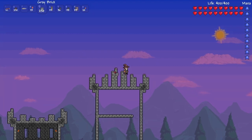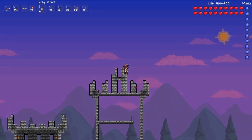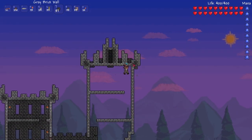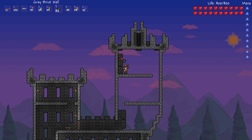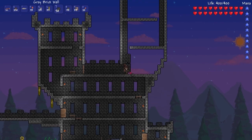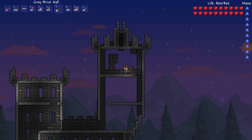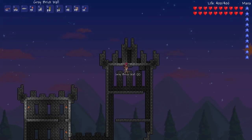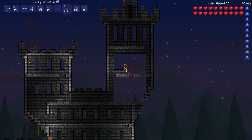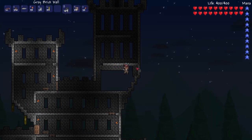I'll put a torch in there later to make it look like some kind of beacon. I'm filling in the background with grey stone. The windows in this tower are a little bit too high, but I'll fix that later, because NPCs can't go into the rooms — the openings are too big and it doesn't register as a room.